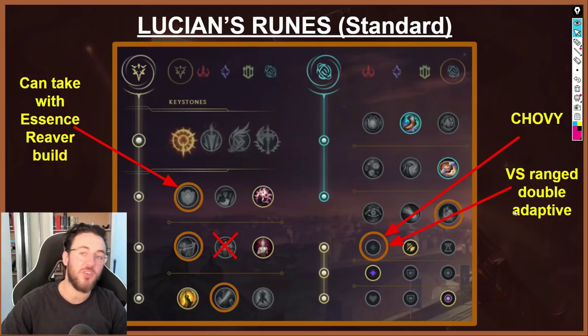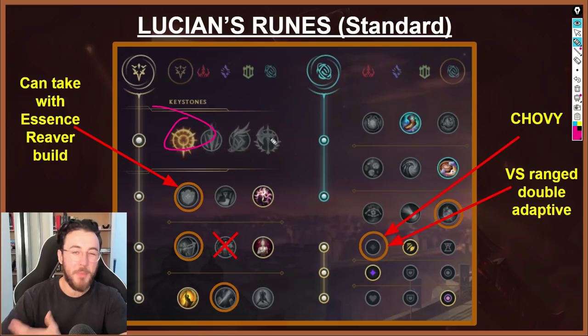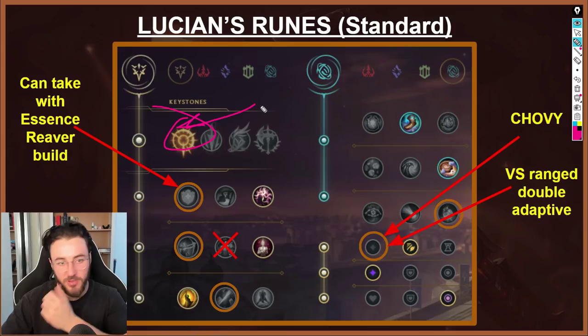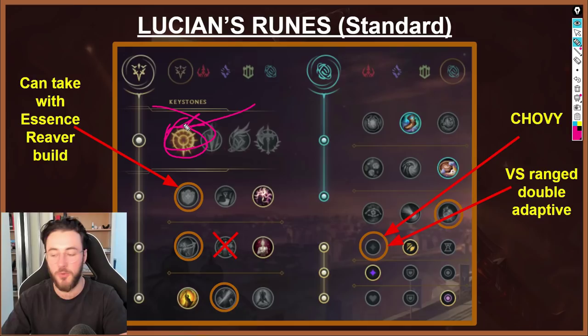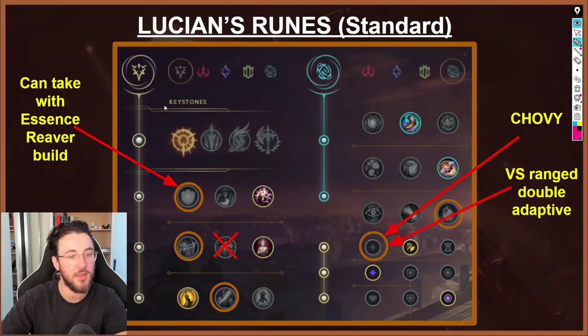Now for Lucian's runes. The standard page uses PTA, which makes a lot of sense on Lucian — it's an early spiking rune and Lucian can proc PTA incredibly fast because of his passive getting those extra autos in. The great thing about PTA is that your kill threat is insane. You want to proc your PTA as fast as possible — ideally W first, even W E auto auto — then use your Culling and run them down, absolutely shredding them. PTA in combination with Culling is a ridiculous amount of kill threat.